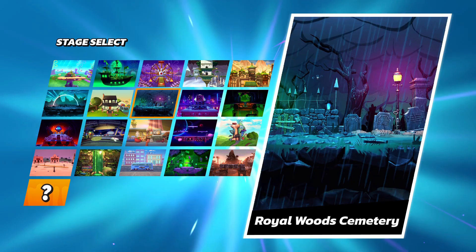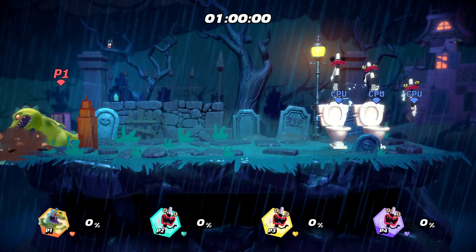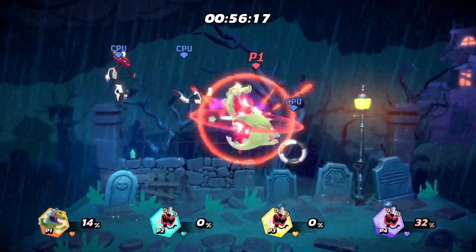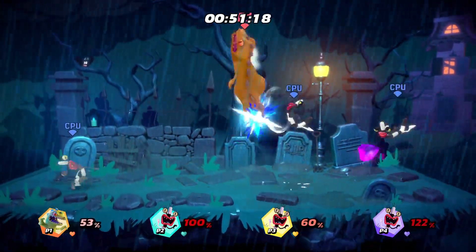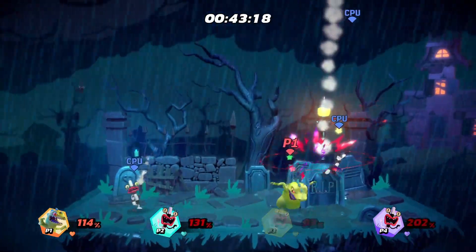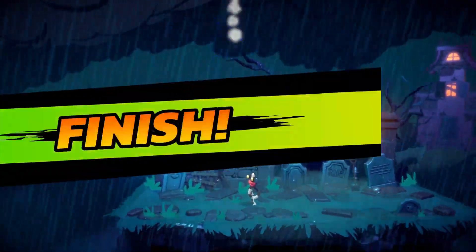Select your stage. Red team versus blue team. Ready? 3, 2, 1. Fight! Pinnacle hit! Player 2 is defeated. Game! The results are in.